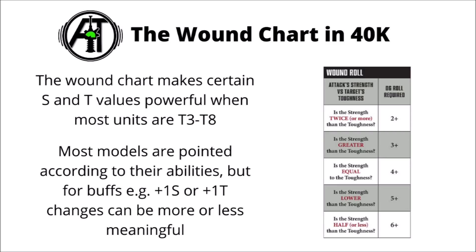Here's the very familiar Wound chart from 8th edition. It really wasn't all that long ago where we were going by the massive tables back in 7th, and I honestly think this was a clever innovation. The standard is: if you're twice the strength it's 2+, if your strength is greater than toughness it's 3+, if equal it's 4+, if strength is lower it's 5+, and if your strength is half or less you only wound on a 6+. It's a good organic way of making certain weapons needed to kill certain targets, while making some functionally ineffective against others.